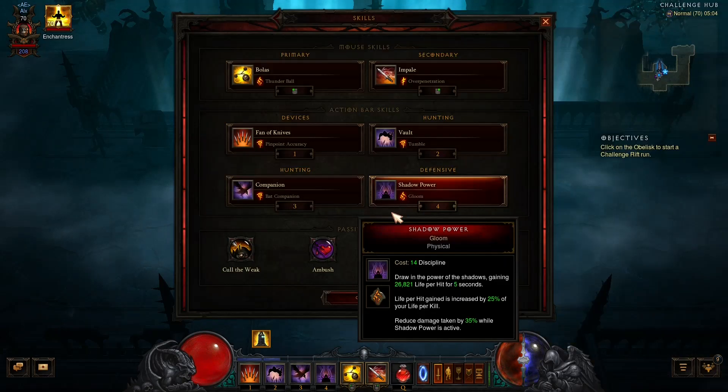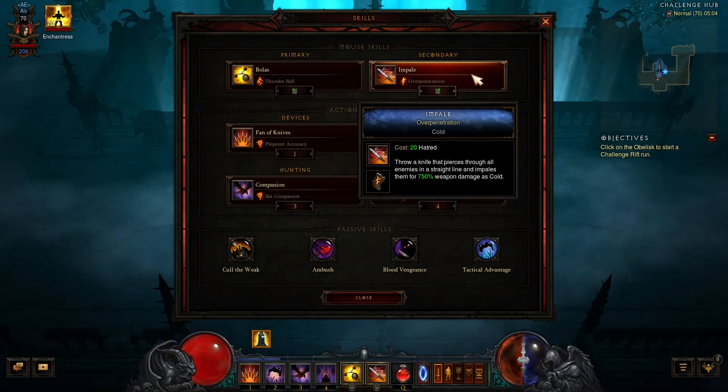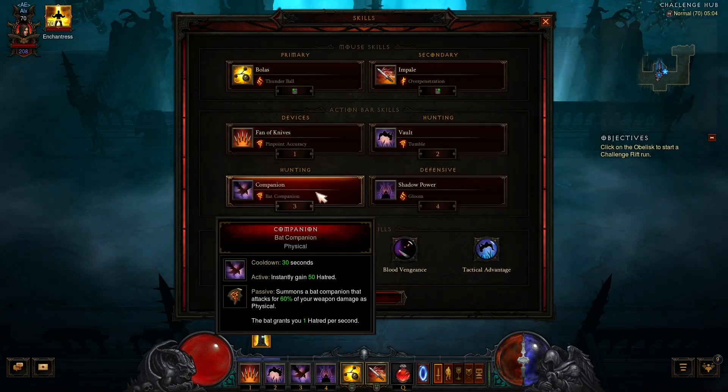Let's take a look at the talents: Boomerang with Thunder Ball, Impale with Over Penetration, Fan of Knives with Pinpoint Accuracy, Vault with Tumble, and Companion with Bad Companion.